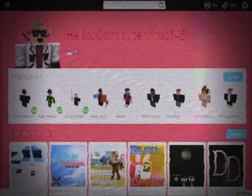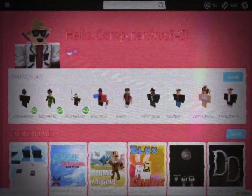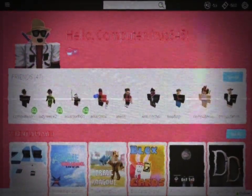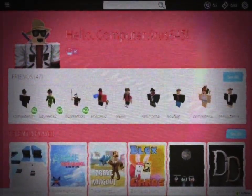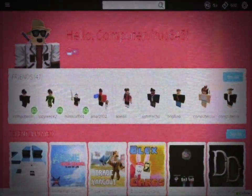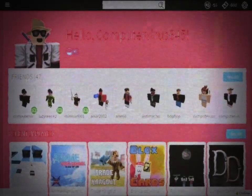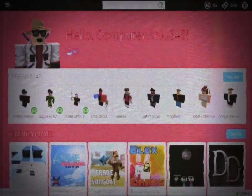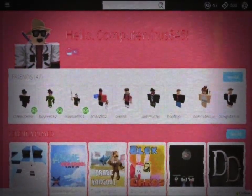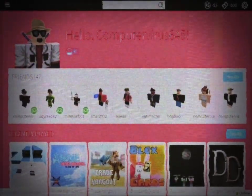My Roblox homepage was red instead of black, and the bar on top was black. The buttons on the bar were not there, and my Robux and tickets were negative 55 and negative 500. Everything else was normal though. The page looked as if somebody just used a green screen without cutting out the tiny parts of the background image — whoever was hacking my computer didn't put too much effort into it.